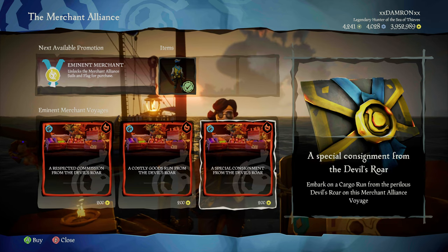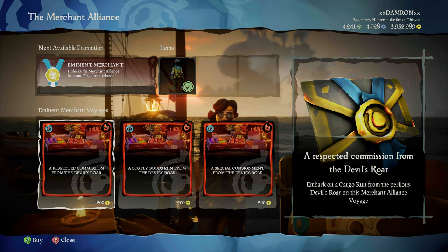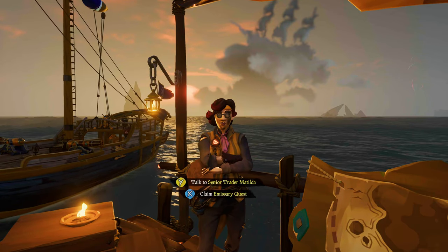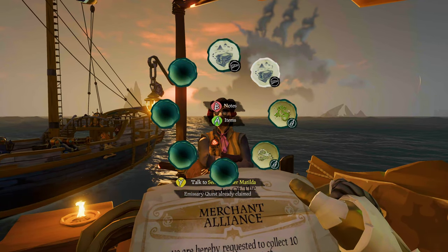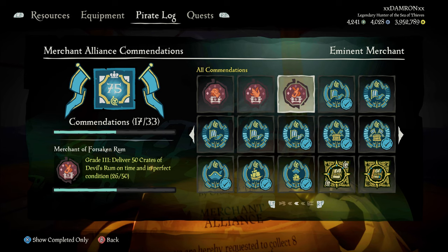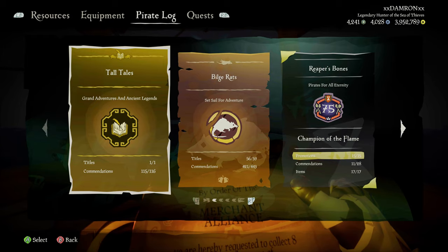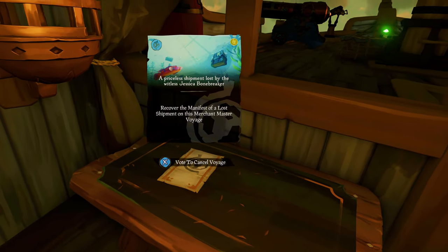The Devil's Roar cargo runs can only be picked up at Morrow's Peak Outpost. They're the same items but red and worth twice as much gold, usually delivered within the Devil's Roar, though sometimes to Kraken's Fall. You can also encounter them via Athena's voyages. Unfortunately, picking up an emissary quest at Morrow's Peak sends you back to the regular Sea of Thieves, so the only way to work on those three Devil's Roar commendations is by picking them up at Morrow's Peak directly.